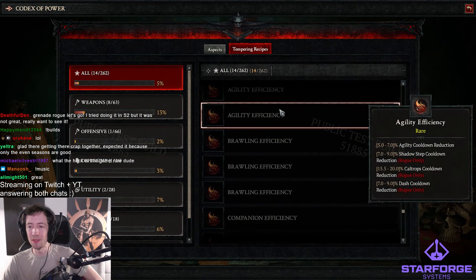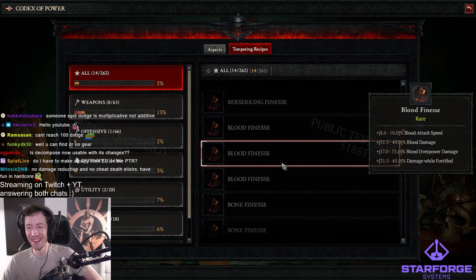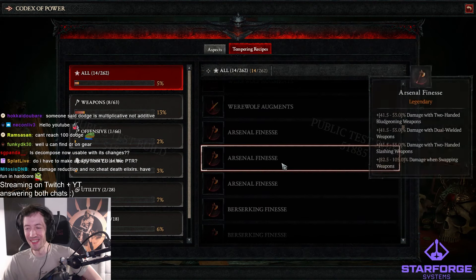Double movement speed on boots works. Double cooldown — like a normal cooldown roll and a ground storm cooldown roll or a charge cooldown roll — also works together. It seems like there's no restriction on what you can temper even if you already have it. There's literally an aspect in the game now that gives you 100% dodge chance, so it just sounds like there is no cap on dodge. I really like this elemental surge stuff — you can actually make a proc build now. You can put it on three weapons, or four weapons if you have a Barb.